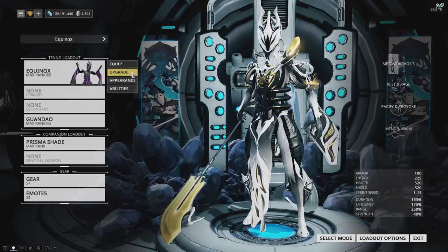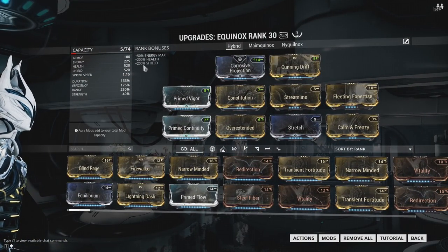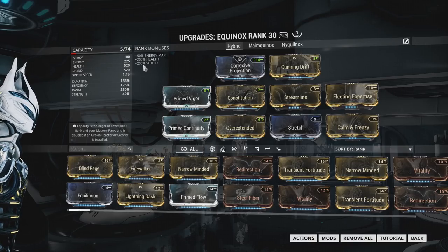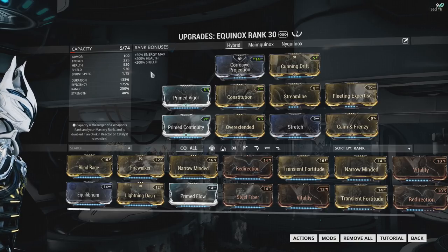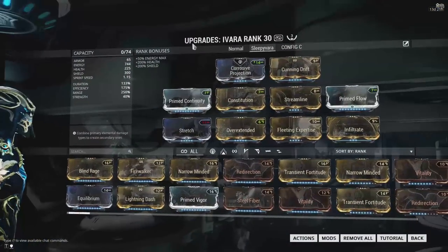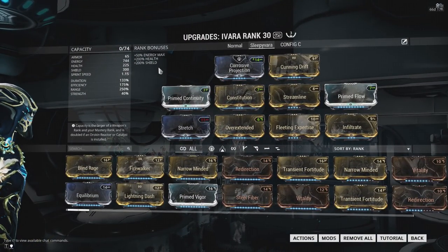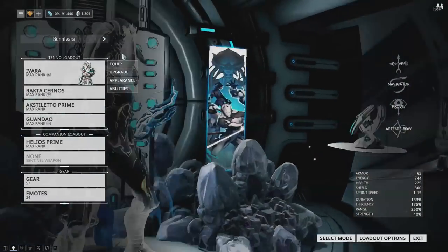There are two Warframes capable of doing this farm — technically three, but the third is highly inconsistent. The main one is Equinox, using the Sleep build. It's worth noting that Augur Reach from the set mods would be better than Primed Vigor, which is the one change I'd make to the build. The other Warframe is Ivara. Both are used for sleep, as that's the mechanic you need for stealth kills — otherwise this farm is massively inconsistent and a huge pain.